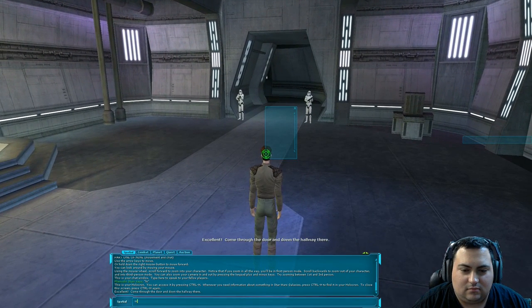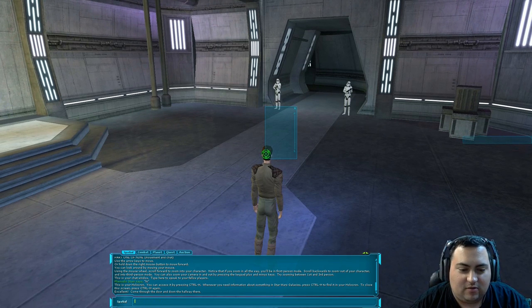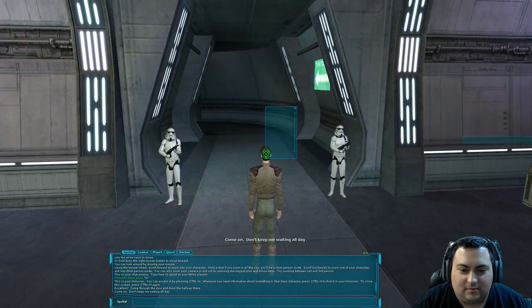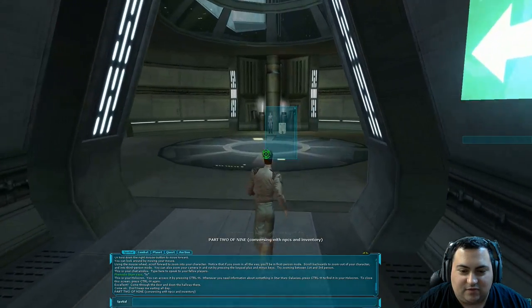Come through the door and down the hallway. What's neat is WASD — with the default keybinds, they don't actually move your character. They just type into chat. So right now I'm restricted to using either the arrow keys or the mouse. We're just going to use the mouse for now.